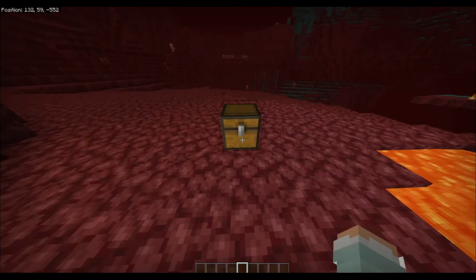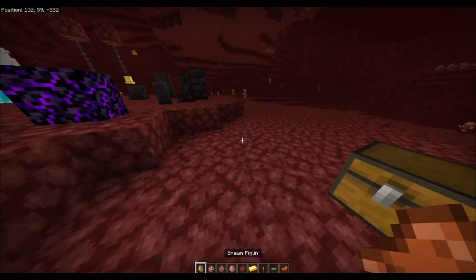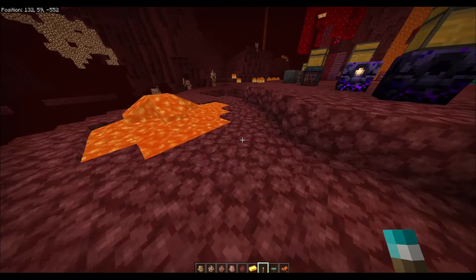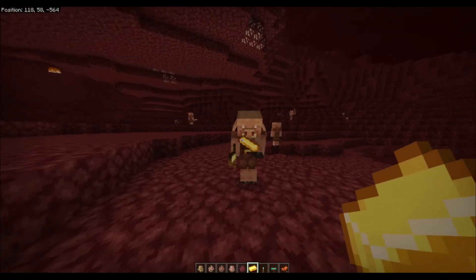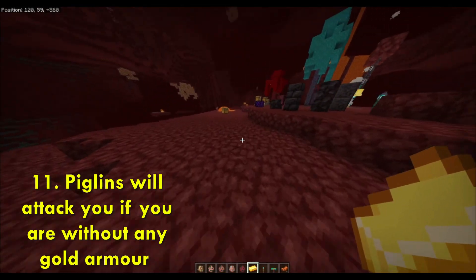Now I'm going to show you guys some monsters. First, a piglin. Piglins are terrified of any blue fire. You can give gold to them and they'll give you something in return. But if you're in survival and you don't have any golden armor on, they're going to attack you.